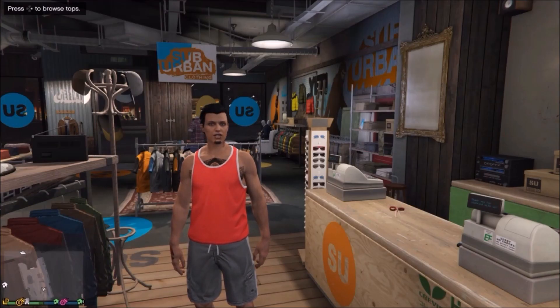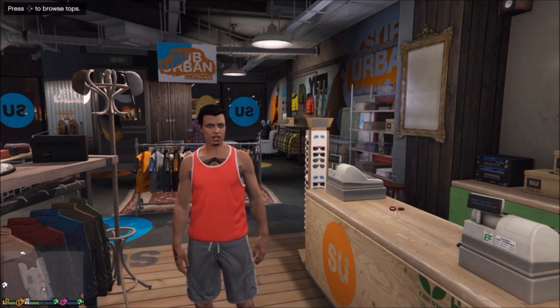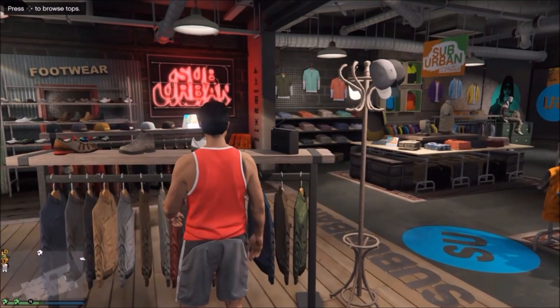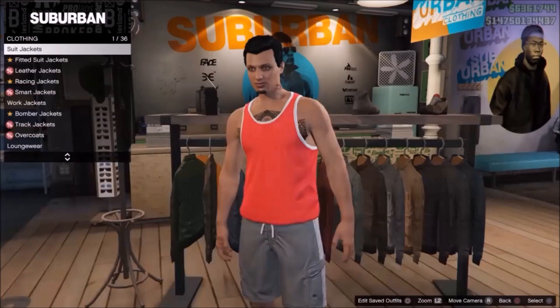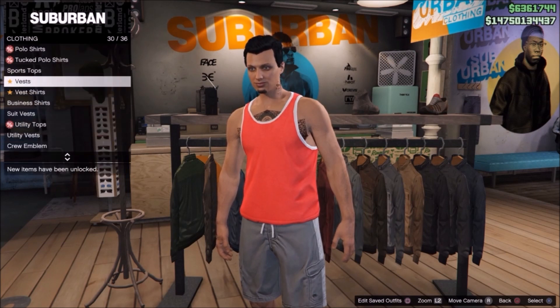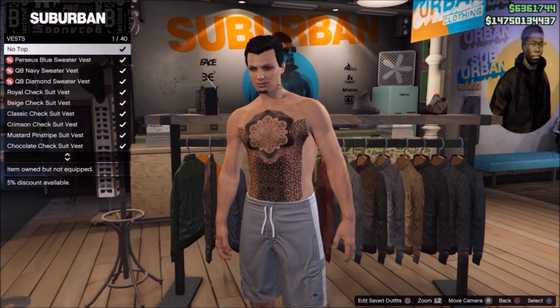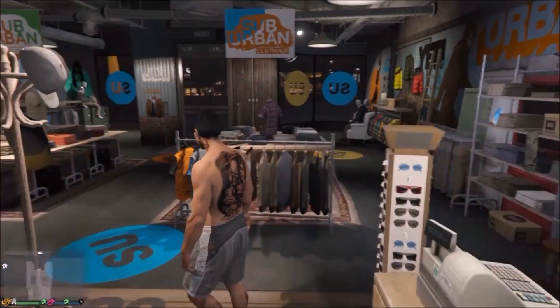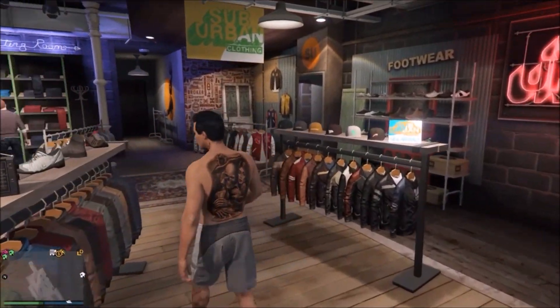After you make sure that you don't wear any accessories, you will go to Tops — the top selection — and you will go to Delete, so you're wearing no shirt, no top. Like this — no top.